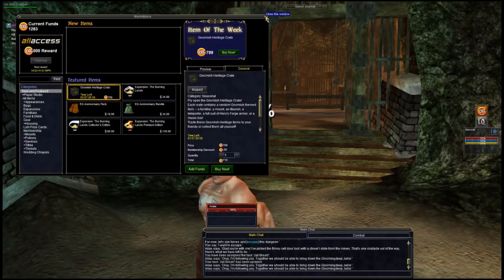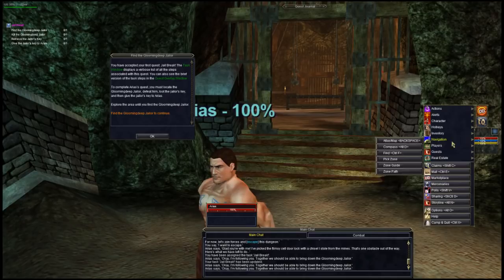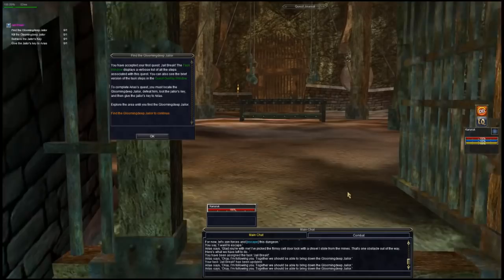This is your EQ button — it'll take you to pretty much anything and everything you'd ever want to know about EverQuest. That's you on screen; you can click on yourself to target yourself. Your hit points keep you alive, plus you've got mana and endurance. Since I'm playing a hybrid character, I'll use both mana and endurance. Let's go find the Glooming Deep Jailer — there he is, let's go say hi.